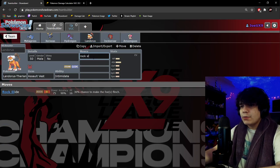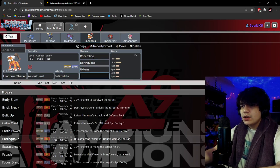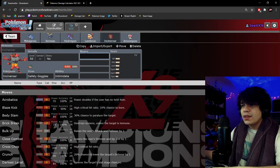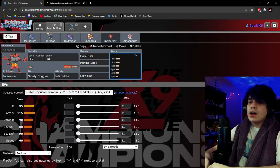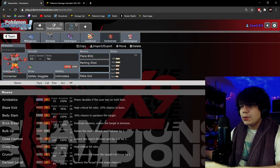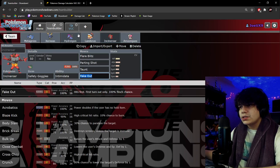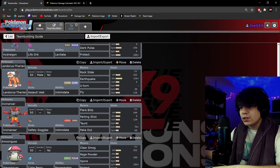For Landorus, the main benefit is that it can cycle in and out, wall Ground types, deal with Venusaur assuming no Sleep Powder, and spread Intimidates. So U-turn for repositioning, Fly for Max Airstream, Earthquake, and Rock Slide. For Incineroar, the mandatory moves are always Flare Blitz, Parting Shot, and Fake Out. For the last move, the most annoying thing for this team is opposing Amoongus, so I like Taunt here. Snarl is also justifiable, but Taunt is the choice — I double-checked and confirmed Taunt was used on the actual rental code version.